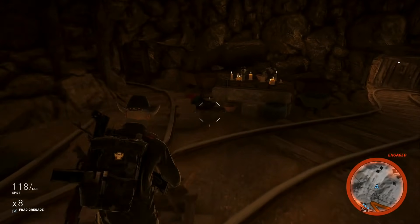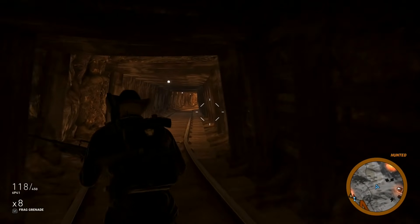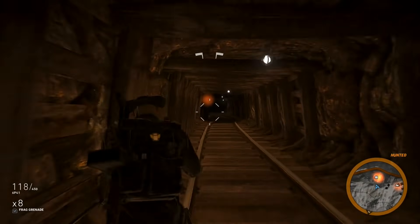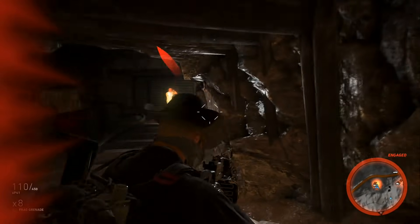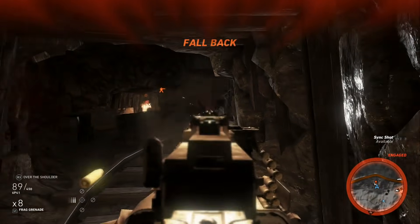Once you take out those enemies, you're going to see a fork in the road. The direction you're going to want to go is towards the left. Once you go in this direction you'll see a couple of miners and some more enemies as well. Go ahead and take out those enemies, and just like with the last mine, after you take them all out you're going to see another statue.